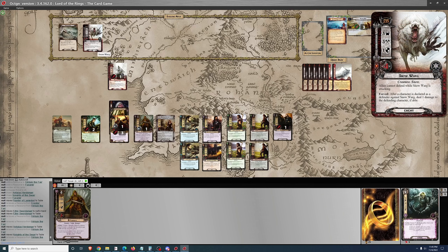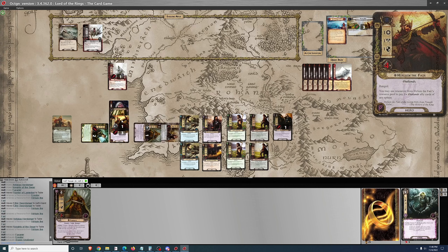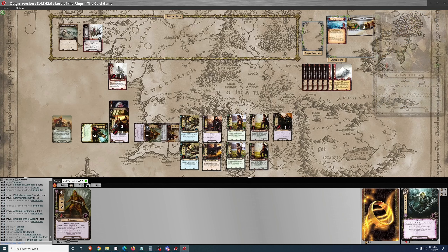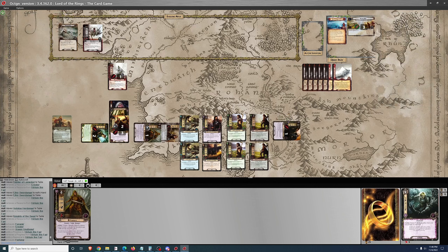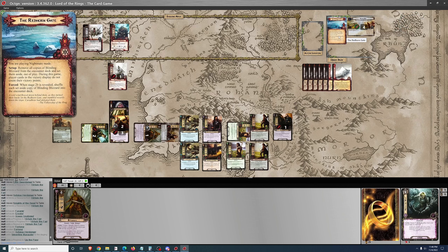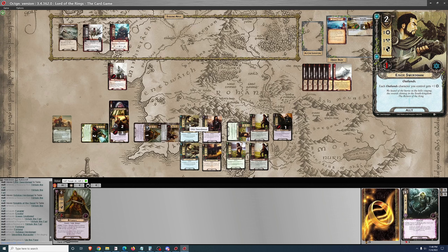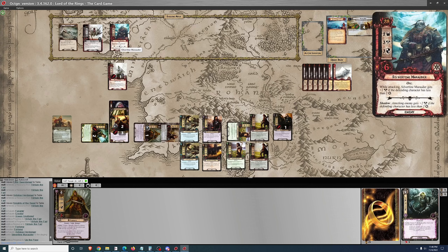So we're getting set up. Really at this point I'm just thinking it's a matter of time until the location comes out of the deck that I need. Until that time we're just going to be treading water - questing relatively lightly. I don't want to pass Phase 1 here. There's another enemy. I do make one progress. I'm trying to decide if I want to engage one of these enemies. I'm at 26 threat and they're at 28 engagement costs, so I don't have to.